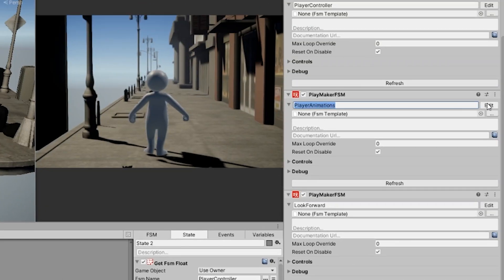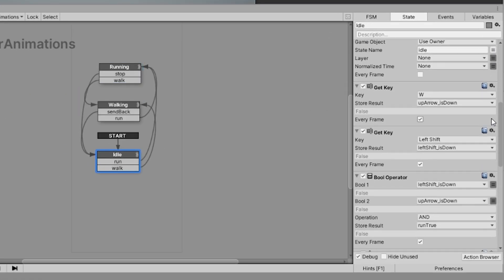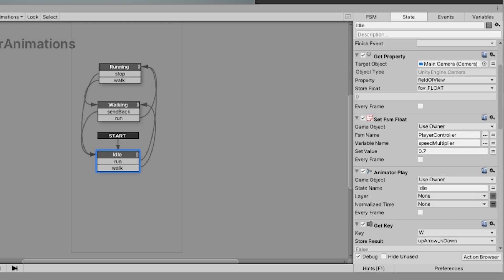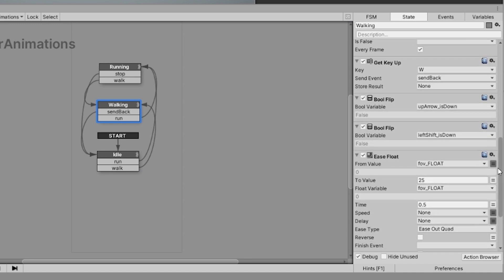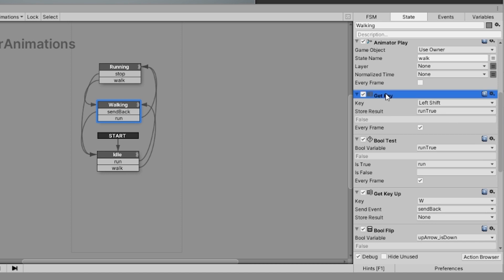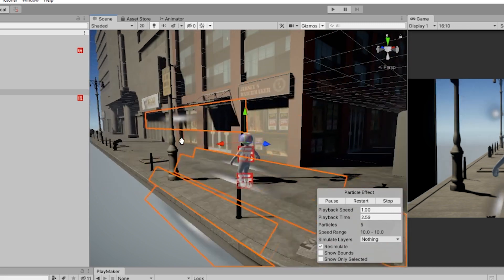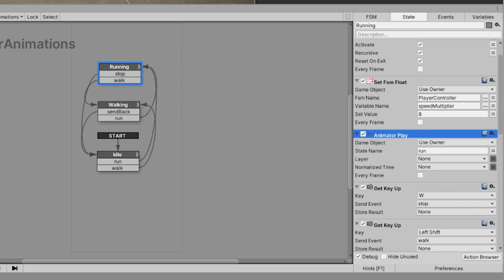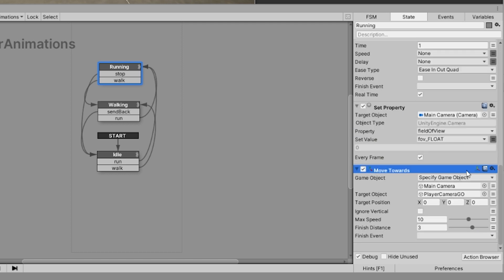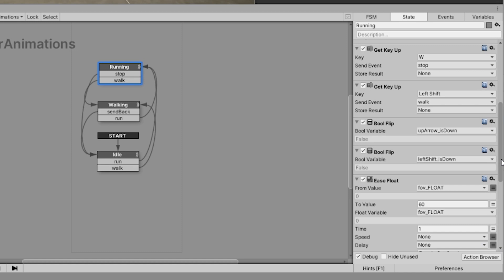Then there's the FSM called player animations that controls animations for the player and the camera. The first state makes sure the camera position and field of view are at their default values and cues the player's idle animation. The second state is for walking, which happens if you press up arrow or W, and listens for left shift to send to the run state. The running state activates a particle system on the player — just some stretched-out particles shooting out behind the player so you can feel like a real-life anime person. It also cues the running animation and animates the camera to move closer to the player while zooming out to a wider field of view. This state also listens for the player to let go of the forward key or run key to send the FSM back to either the walking or idle state.